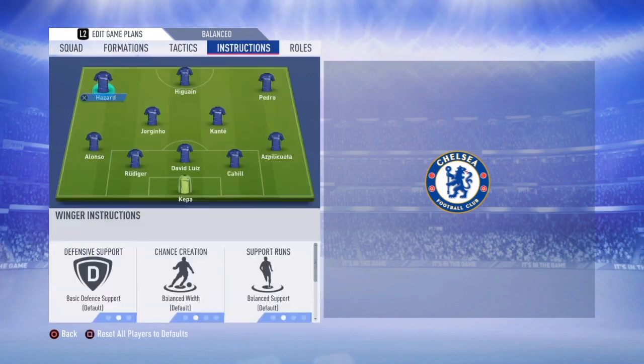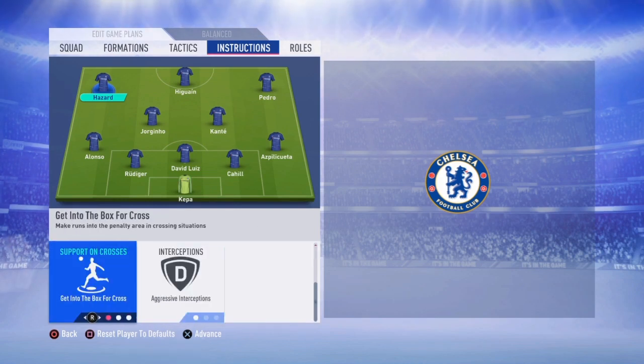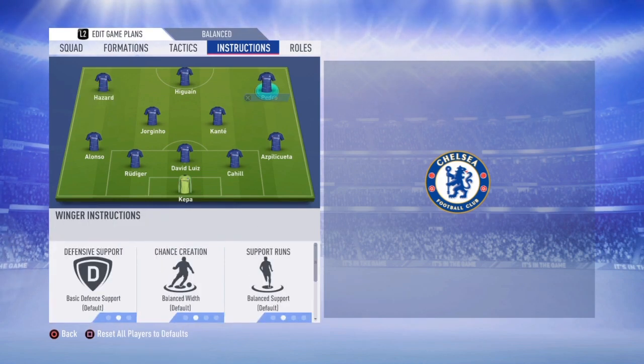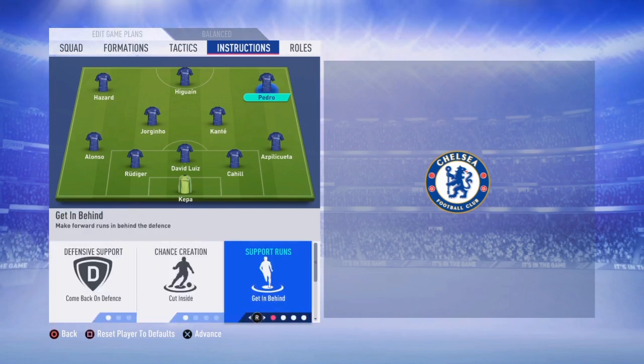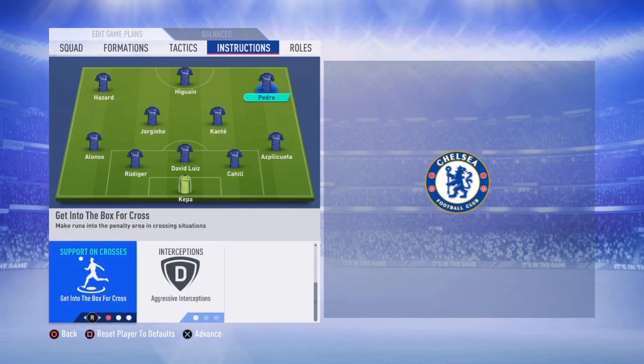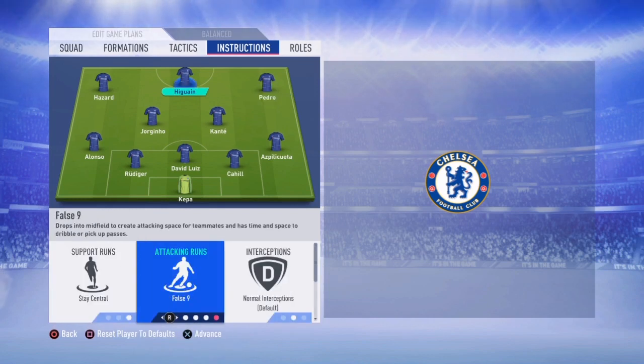On to the player instructions: Hazard will come back on defense, come short, and get into the box for crosses. Pedro on the other wing will also come back in defense — he will cut inside, get in behind the back line, and get into the box for crosses. Higuain will play centrally as the target man and will stay forward.